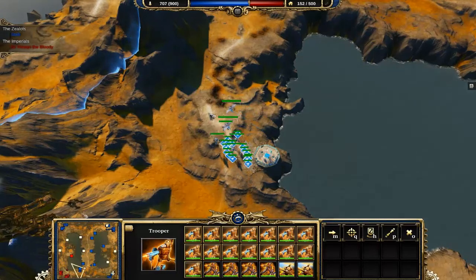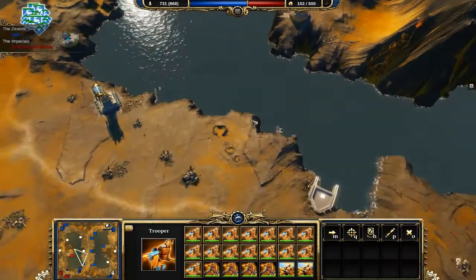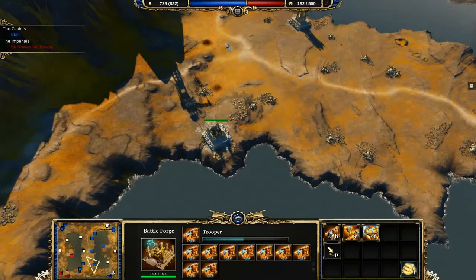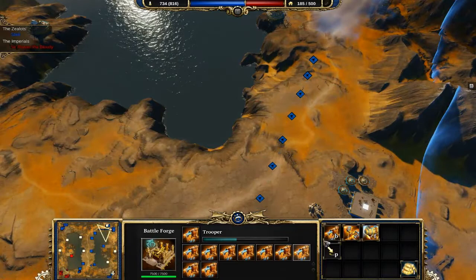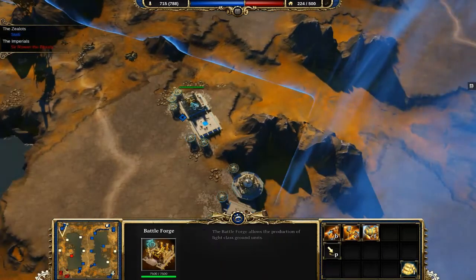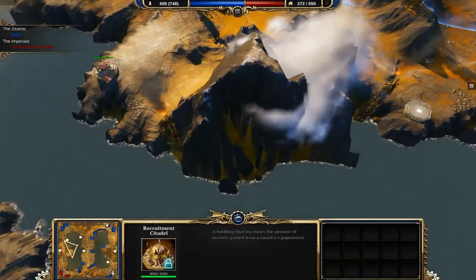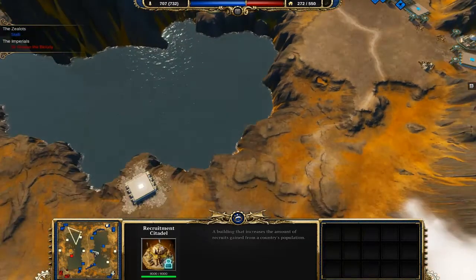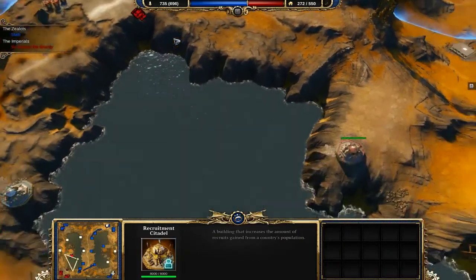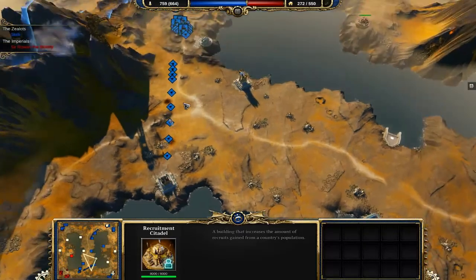That's what I like to see. Unit is being manufactured, Commander. Your unit will soon be ready. We've got plenty — total support. I think we should get a small army over here so we can take out this citadel and this Recruitment Citadel. Once we've got that done — bam! I don't know if it's a bad thing that the meter is going down so fast.